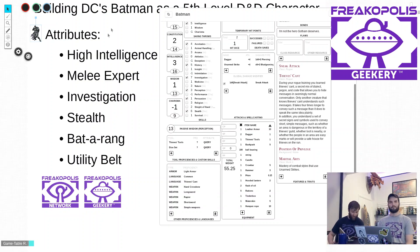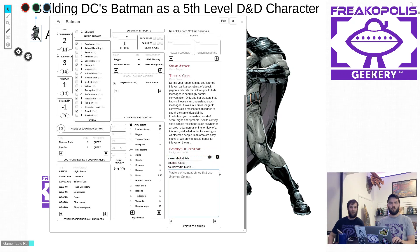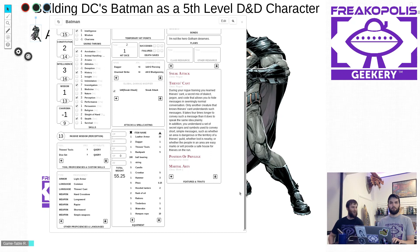He also gets the ability to make one unarmed strike as a bonus action when he uses the attack action. That just goes to show all of Batman's Monk training — he's more than capable of throwing many punches in a short span of time. He clears rooms pretty quick, and that's the Martial Arts feature.